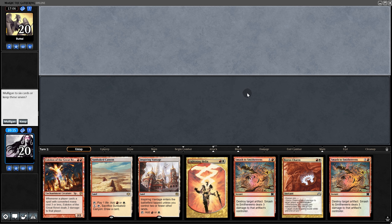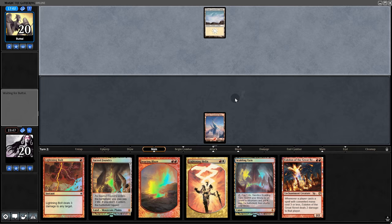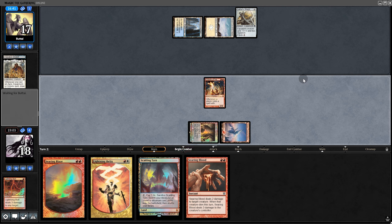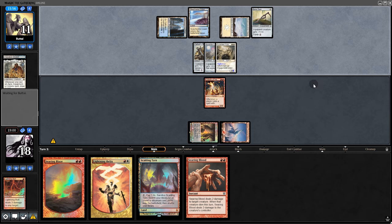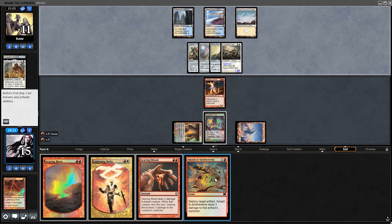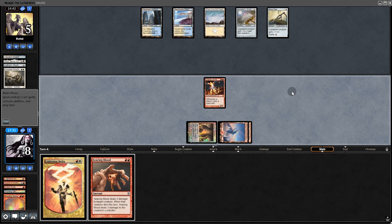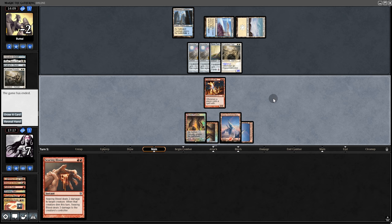Opening hand isn't great for turn 1, so we mulligan to a slightly better one. We start with Monastery and pass. They play SRAM and draw, but we Bolt it. On our turn we play Eidolon — it limits what they can do. Back to them: they play Paladin and equip it, swinging for 3. We hold the Smash in hand. They swing in again — no blocks. We Smash one shield. We play Goblin Guide and swing for 2. They take the bait and we attempt Searing Blaze. They play another shield but now they're down to 1. Here's lethal — hooray! We get that match.